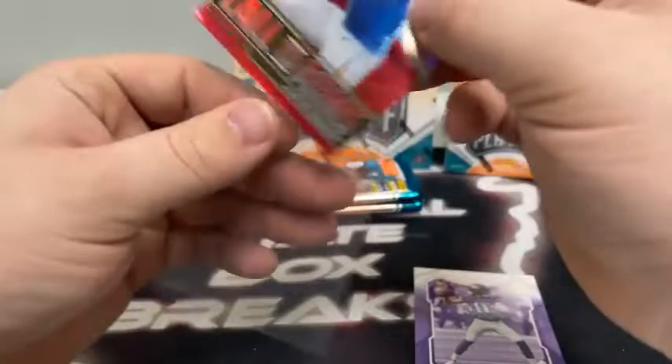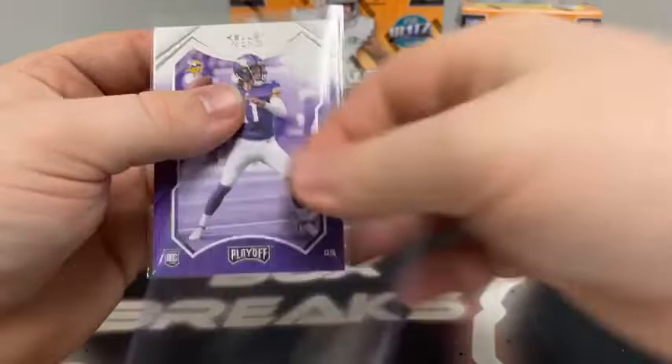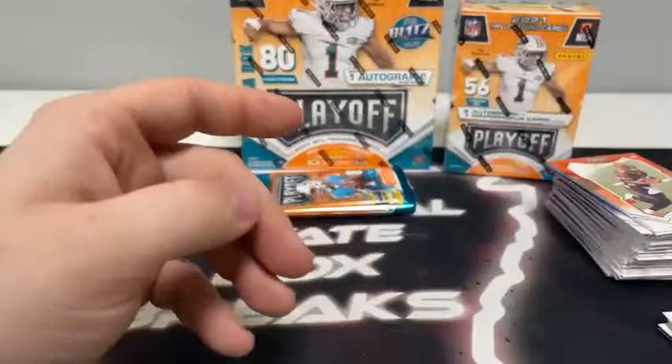Garrick says he hasn't seen one First Down Touchdowns in any of their boxes. Well, I know the Blasters got the kickoff. As far as First Down Touchdown inserts in any of the boxes, I'm not a Playoff expert by any means — we haven't ripped a ton of it. I'm assuming those will be more of a short print. Pack six: David Johnson, Xavien Howard, Joe Mixon, DeAndre Swift, Raheem Mostert, Patrick Peterson, and a rookie card of Patrick Jones for the Minnesota Vikings.